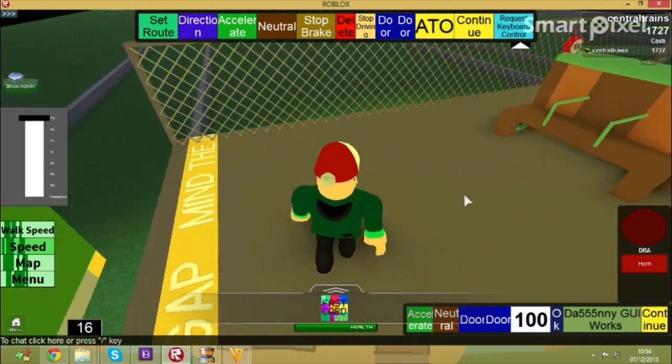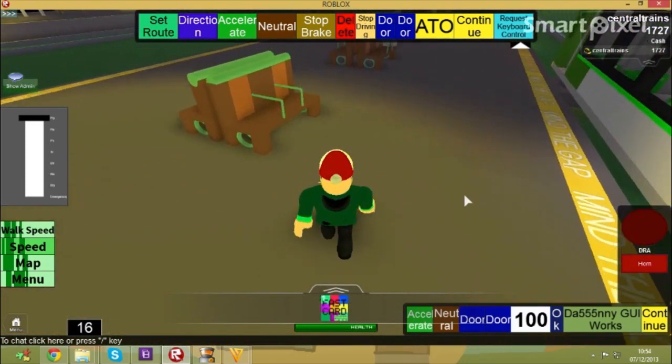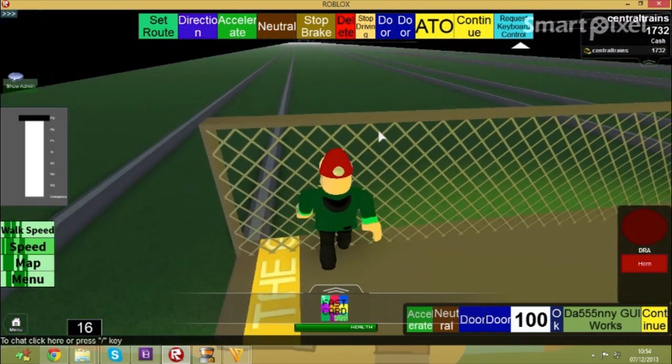Now with ATO you need to open the doors yourself. ATO won't stop at red lights for you at the moment, so you need to keep alert for orange signals and stop for reds. The signals haven't been installed yet but they will be installed before CTT 6 opens.